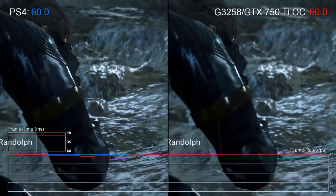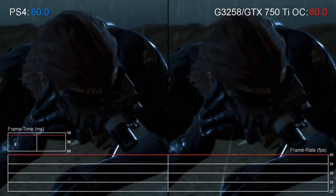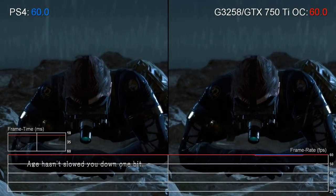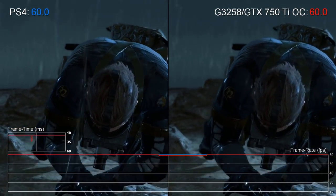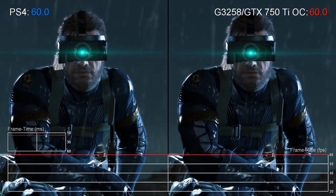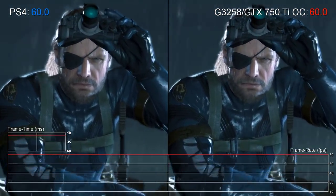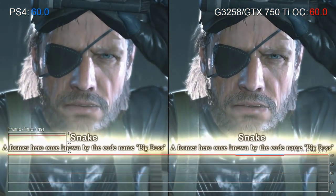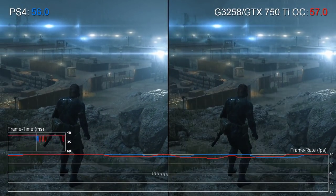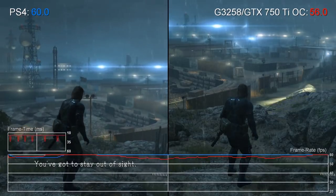So far so good — somehow an overclocked dual-core Pentium is able to run some pretty complex games and keep pace with the PlayStation 4. Across the range of games we tested, it did a far better job than we expected, but cracks do begin to show the more titles you play. Here's Metal Gear Solid V Ground Zeroes. On the face of it, our budget PC keeps pace admirably as we watch the visually demanding cinematic, but as soon as we move into more CPU-intensive gameplay, the G3258 starts to lose frames causing unwanted judder. As we move into a more action-oriented sequence, the framerate drops become even more pronounced.